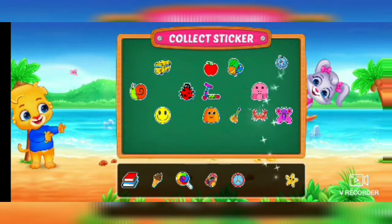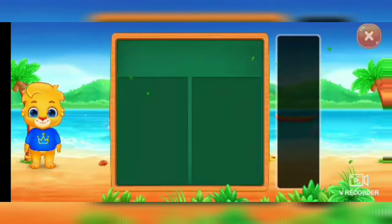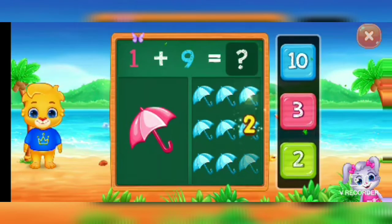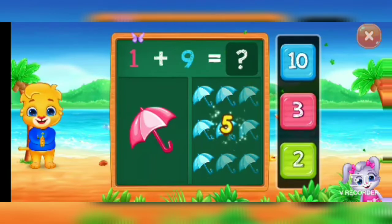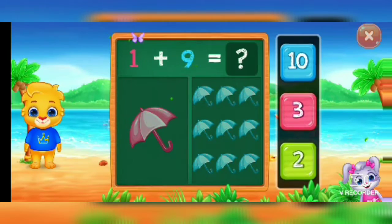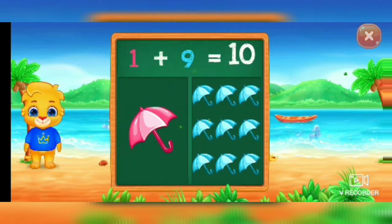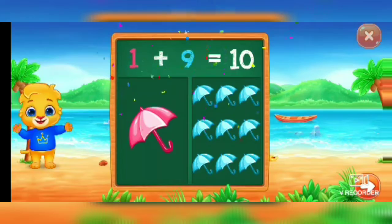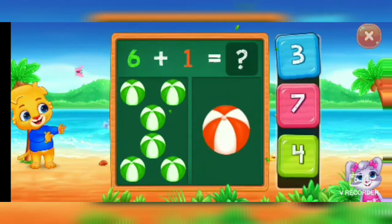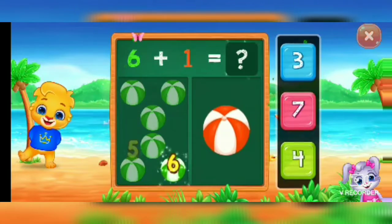Pick a sticker. Umbrellas. One, two, three, four, five, six, seven, eight, nine, ten. Woo-hoo! One, two, three, four, five, six, seven.